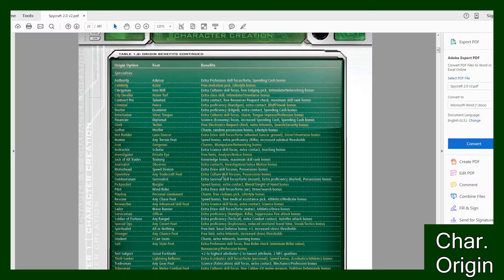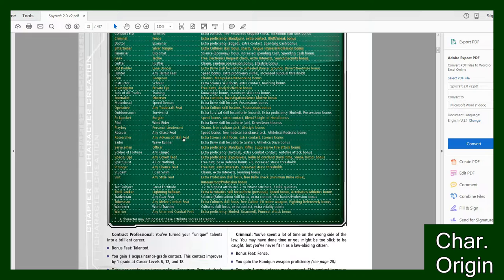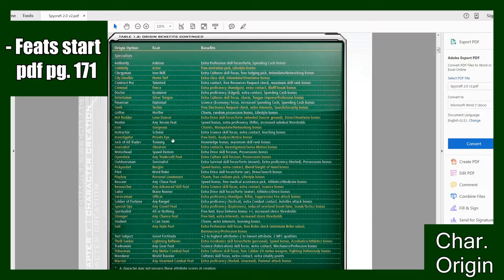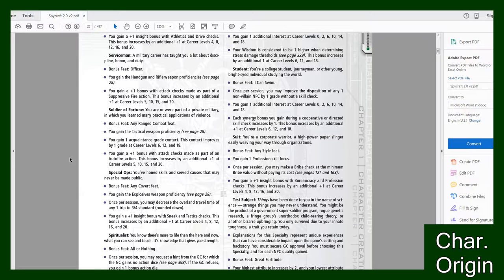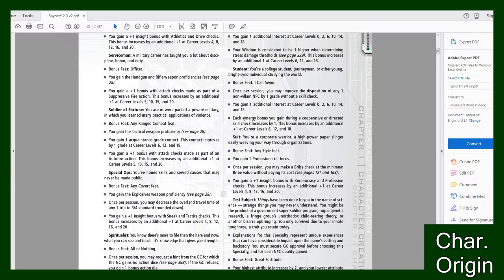For my guy I'm gonna pick Soldier of Fortune, so I'll write in Soldier of Fortune right there. These come with feats — for instance mine comes with any ranged, so I can pick any ranged feat from the feats section I like. You'll find all your feats in the feats section, just find it in the glossary. I can pick any ranged combat feat and I also gain Tactical Weapon Proficiency. So I just go to my second page, Tactical Weapon Proficiency — boom, so you get your proficiencies forte.